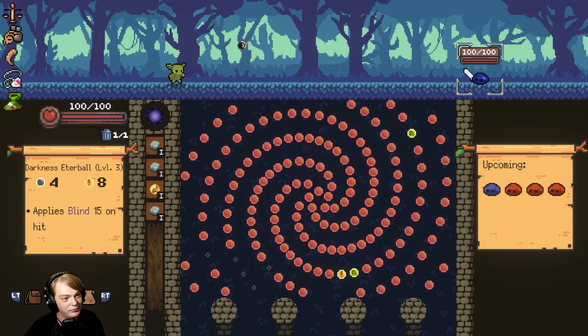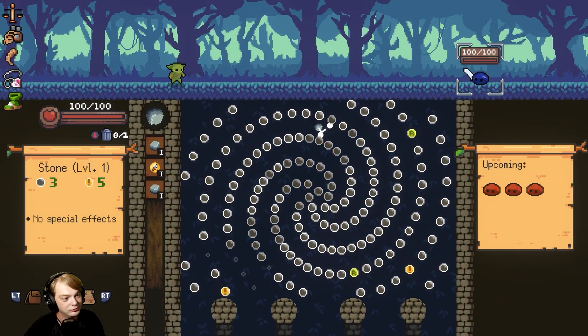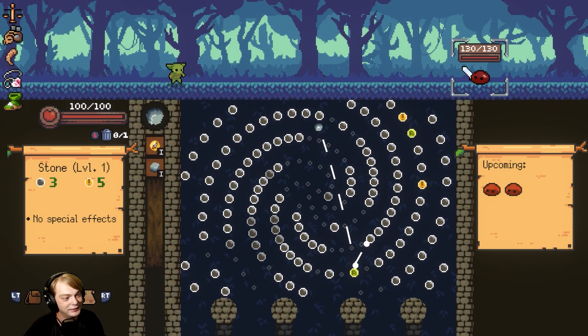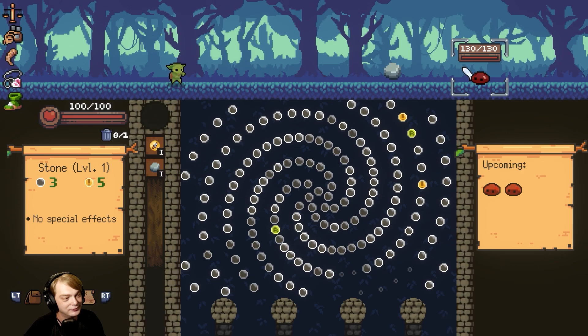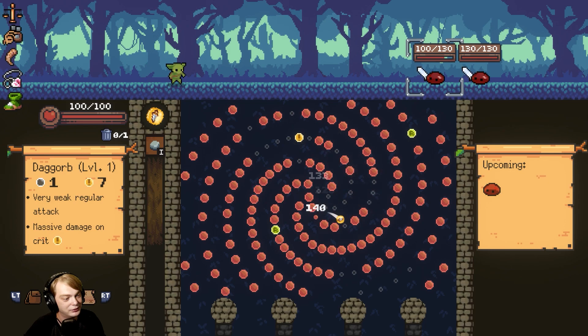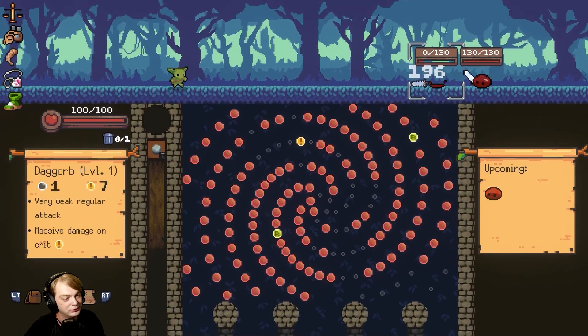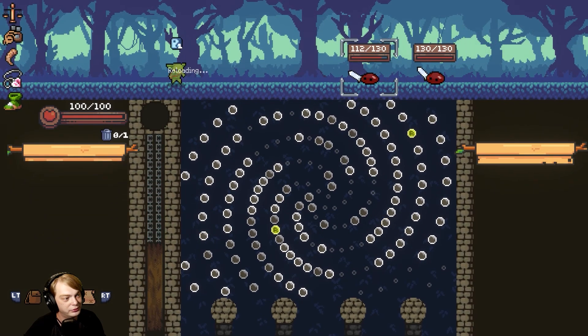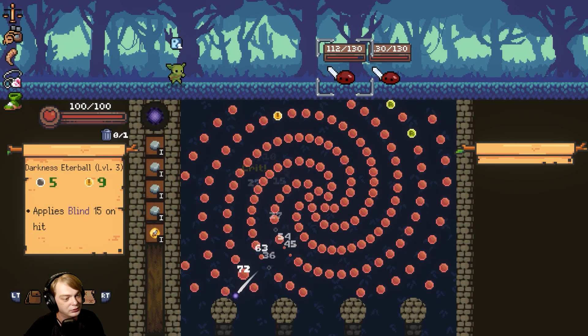Wow, that was so much damage — so much more than I need. I got the bomb off, so now I have to really focus on hitting. We didn't get the reload — yes! That's so good. 100 damage. Then we want to get the reload. Ooh, that was horrible. We got the reload — almost got enough damage off.